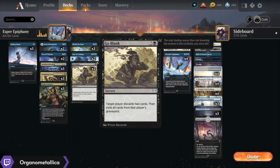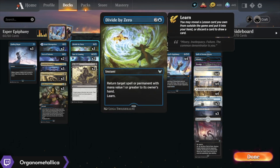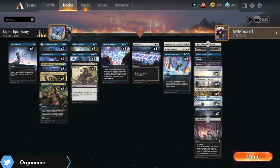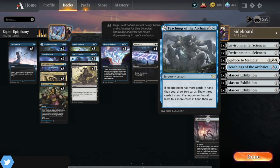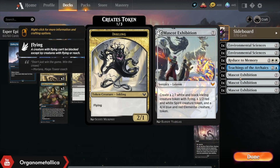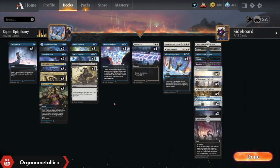The three-drop spot is relatively straightforward. We still have Divide by Zero, same learn board as before, looking to use Mascot Exhibition as our way of closing out games. Saw It Coming.